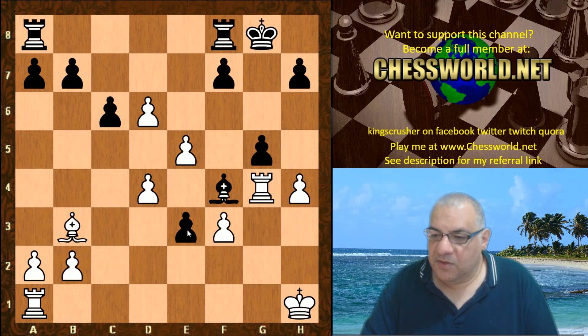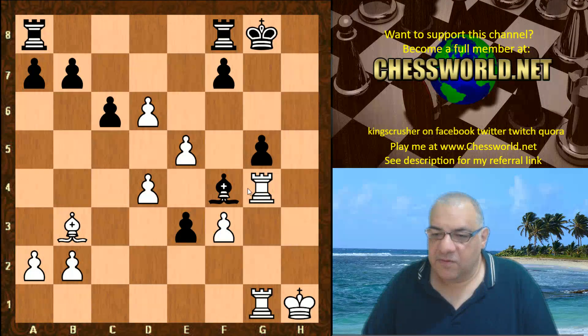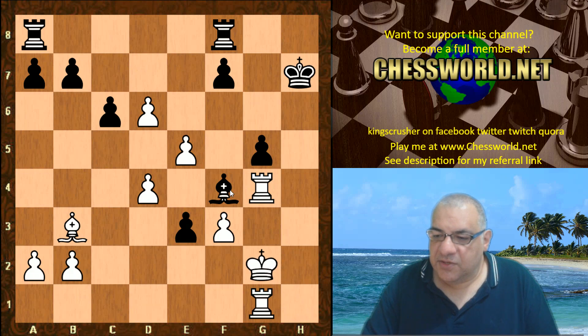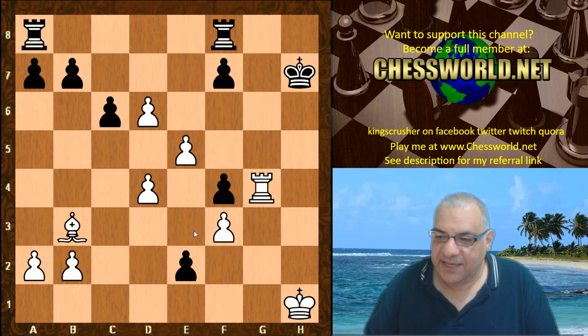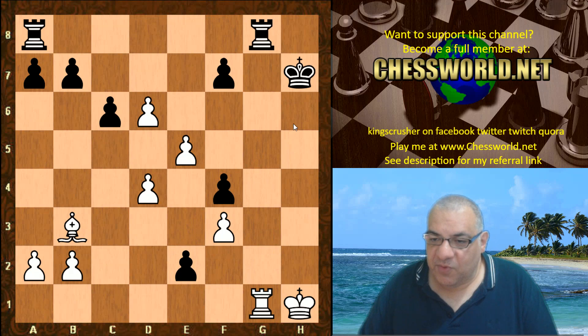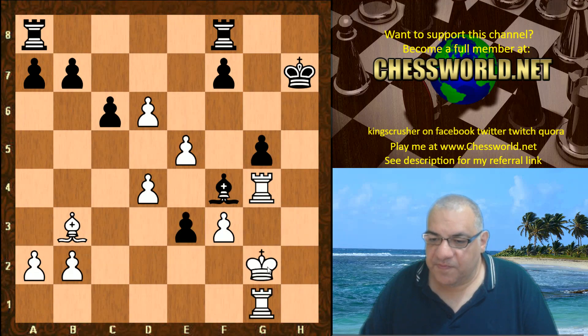h4, then h6, hxg, hxg, Rook ag1 threatening. King h7 unpinning. Now King g2. It would be terrible to take on f4 here because this pawn is also dangerous on e3 — in that position, e2 and Black has a big advantage. Rook g1, Rook g8 — White has got to tread carefully here. King g2 is played.